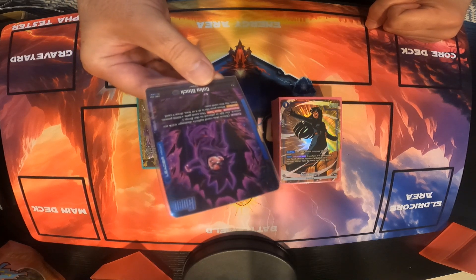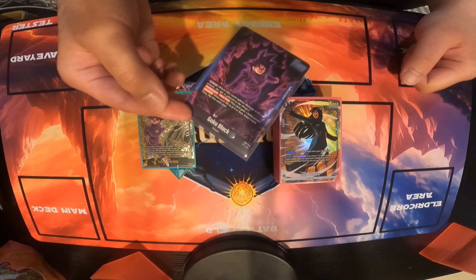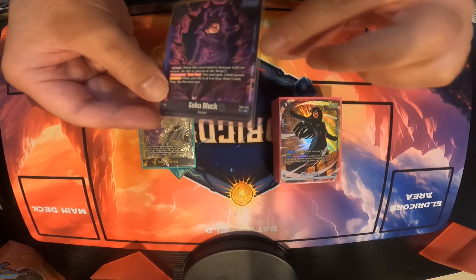Awaken when your life is 4 or less — draw 1 card and flip this card over. For the newer leaders, they added that you can do this during Activate Main or Activate Battle, so it's very clear when you can use these and when you can awaken.